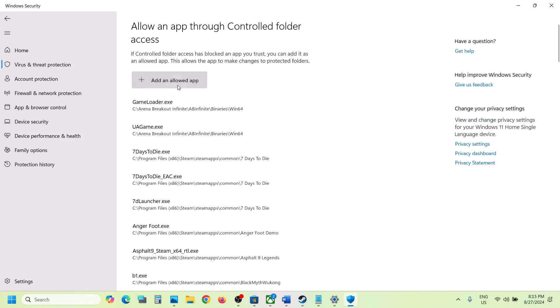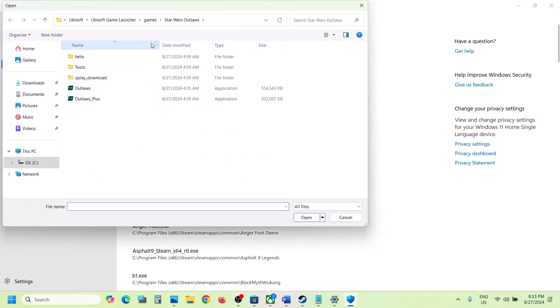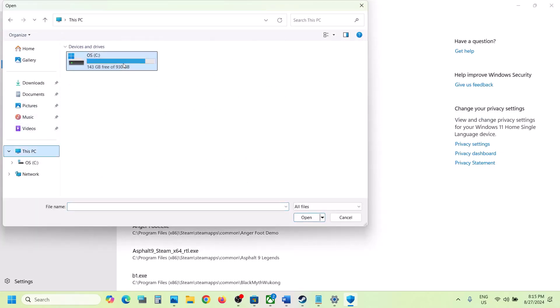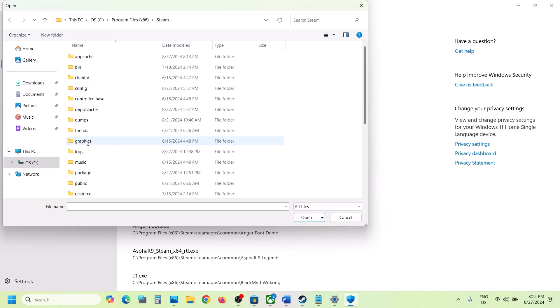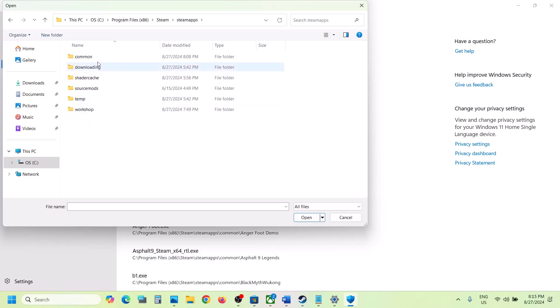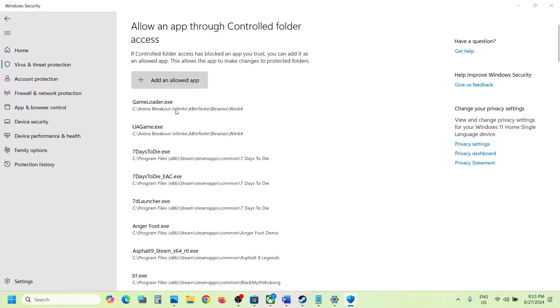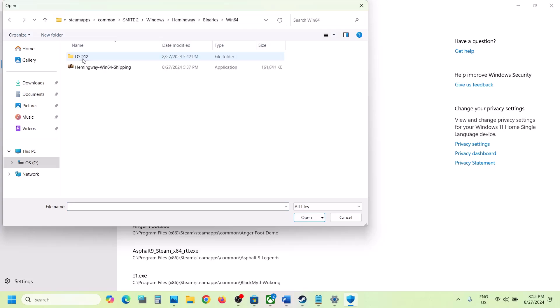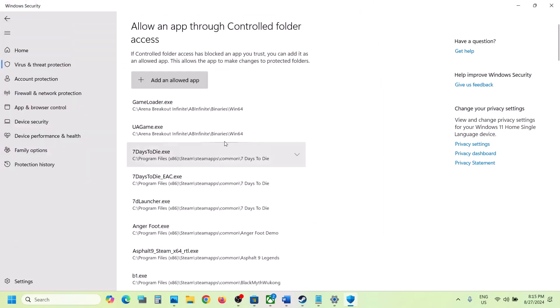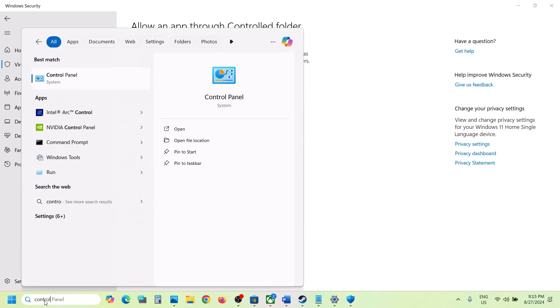Click on Add in Allowed App, then Browse All Apps. Go to the game installation folder — if installed on C drive, open C drive, Program Files (x86), Steam folder, SteamApps, Common folder, and open the game folder. Select the Windows exe file, click Open. Again click Add in Allowed App and add the second exe file. Then open the Binaries Win64 folder, select that exe file, and click Open to add it as well.